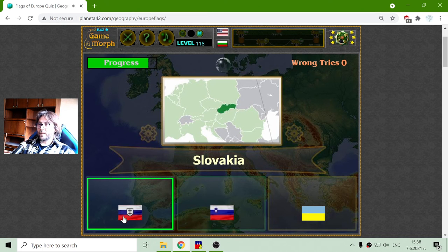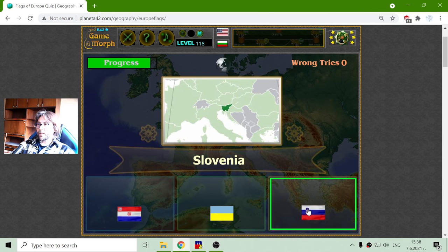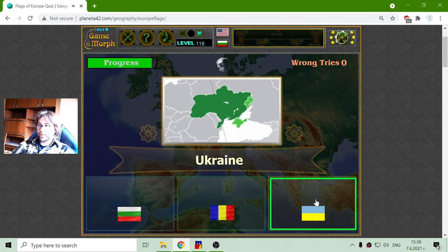Slovakia is like Russia but with the symbol of Eastern Orthodoxy, I think. Slovenia is again like the Russian flag but with another coat of arms. And Ukraine — we have Blue and Yellow. There are a lot of contested territories in Ukraine.